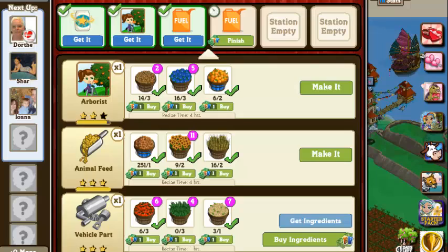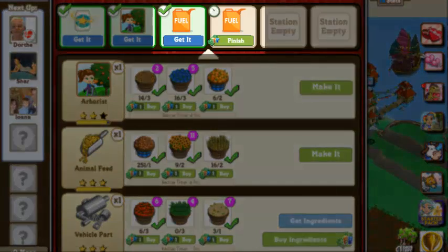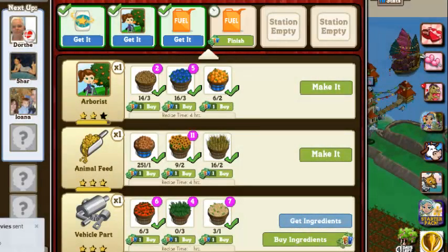I want you to take special notice right here that I actually have one fuel that is made and one that I was just able to start, so I've got two. We've never been able to do that before — we've had to make an item, wait for it to finish, collect it, and then make another item. Now you can make two, which comes in handy. If I needed two fuels for a quest I was doing, I could make two, but I can't make two at the same time.